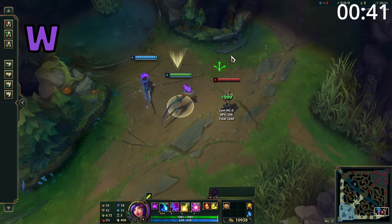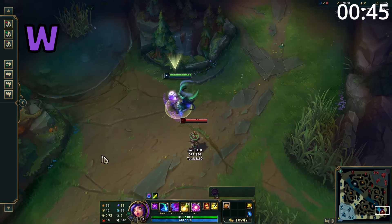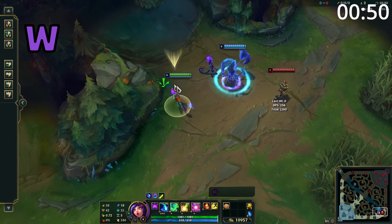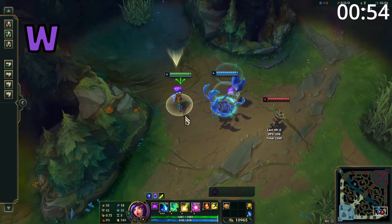Niko's W has a passive where every third attack deals bonus damage and grants her bonus movement speed. The active creates a clone and turns them both invisible for half a second while she gains bonus movement speed. The clone will last for three seconds and copies the animations of her Q and her E. This ability can be recast to move the clone.